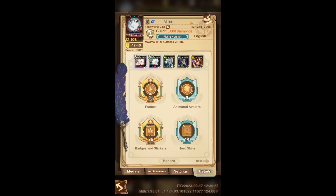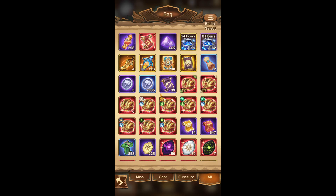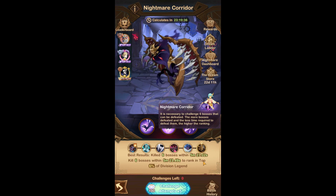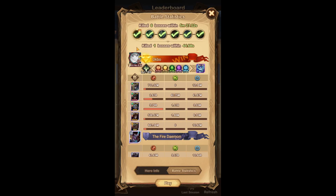Hey guys and welcome to a Nightmare Corridor guide. In this guide I'll just be showing you guys the teams that I'm using for this current round of the Nightmare Corridor. I also want to shamelessly plug that I will be live streaming my summons later today when this video goes live. I'll be spending all my saved up time cards and my stargazers and all my diamonds to try and build my account out a bit. I really want to summon for Liberta, who I'm actually mercing for this round of the Nightmare Corridor.